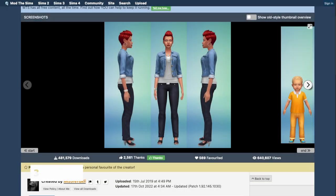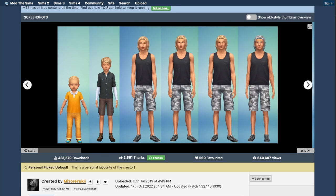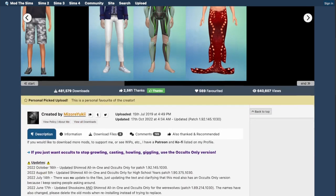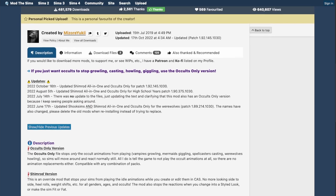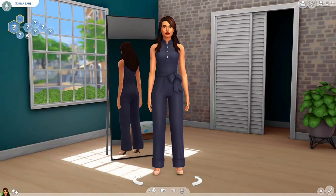Now, one that's super useful if you like to create content or take screenshots of your sims is the Stand Still in CAS mod. It really annoys me when sims are doing their animations in CAS — it's so hard to get them looking good. This mod removes all the EA animations so they'll just have a blank expression, which is super easy and great for pictures.